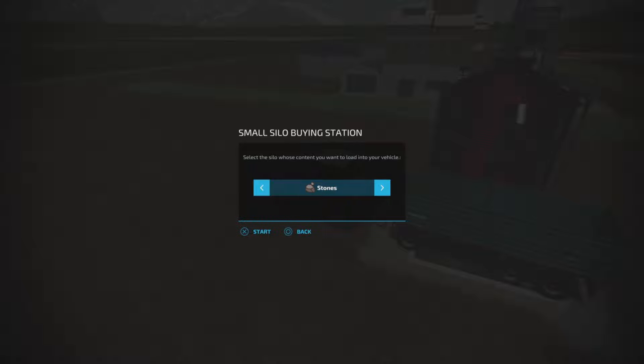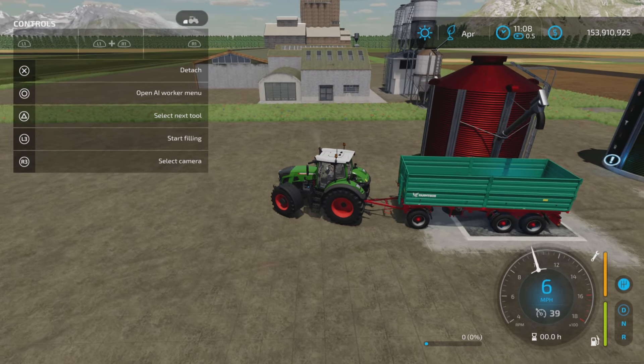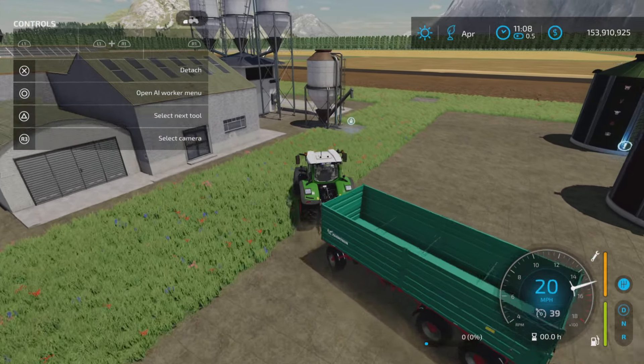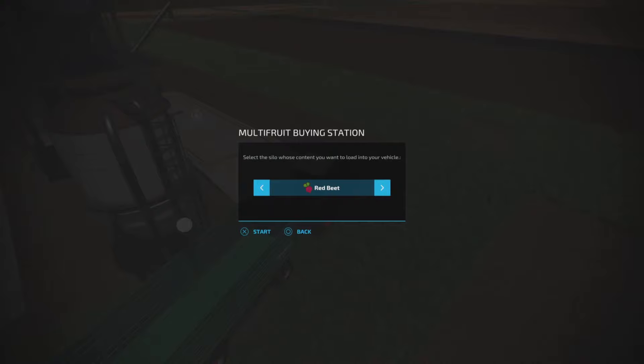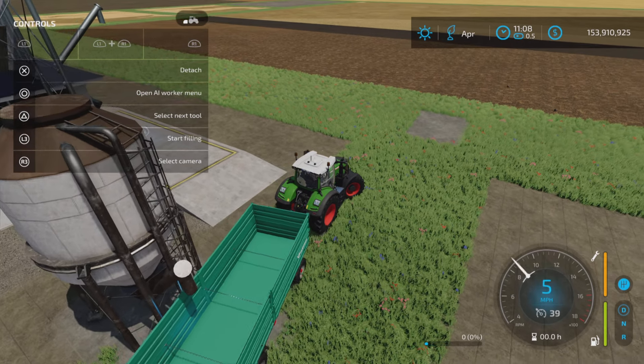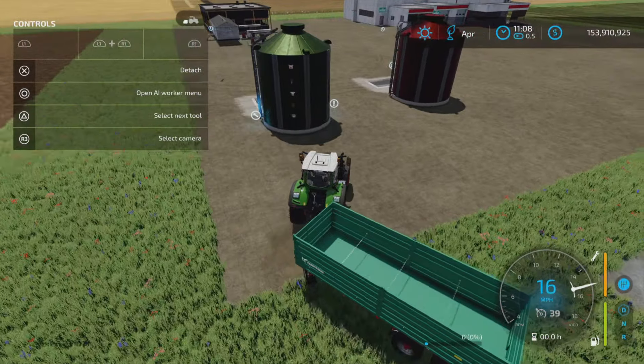What's been added — let's go backwards here — we have red beets, parsnips, but no carrots. Oddly enough, everything but carrots, which is odd because it says added fruits and products from the Premium Expansion to the Buying Station. Now I have the Multi-Fruit Buy Station here from A2 Studios, and if we look at that, we have parsnips, carrots, and red beets. So not sure why carrots were omitted.